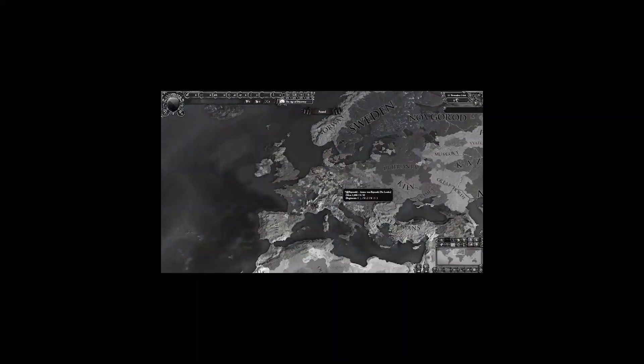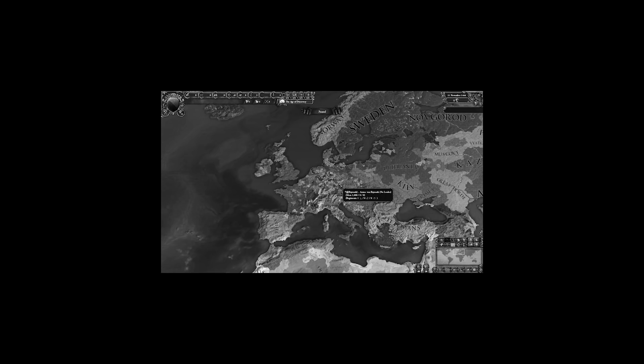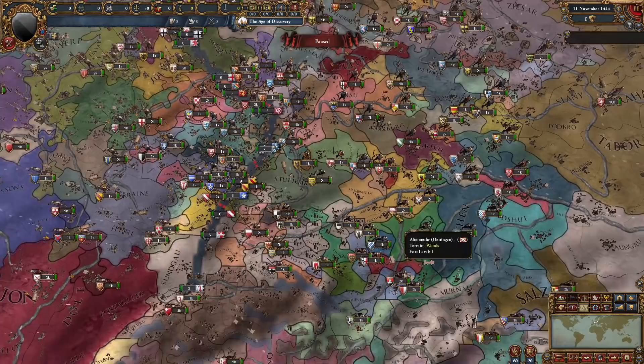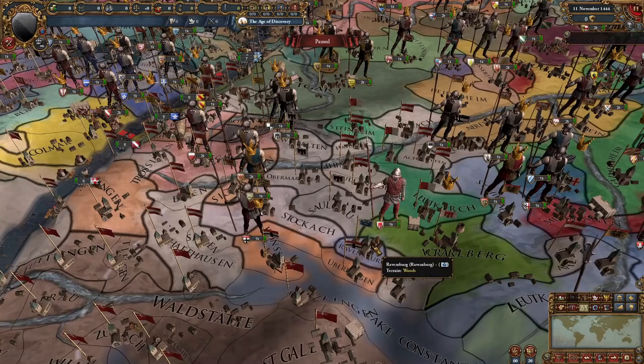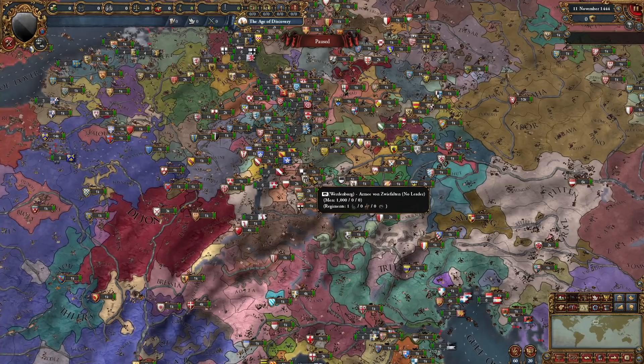Now it's time to dive into the cursed border gore that is the HRE. Why do I even review these mods? Sometimes I ask myself, do I enjoy pain? Do I enjoy suffering? The answer is no, but let's take a look at it anyway. Going down to Southern Germany we can straight away see the border gore. We have the nation of Werdenberg right here between Nellenberg and Austria and Austria again, and Augsburg and Ravensburg and Constanz, Austria again, Fürstenberg, Hohenberg, Kirchberg. I need to stop. Victorium Universalis needs to be stopped.